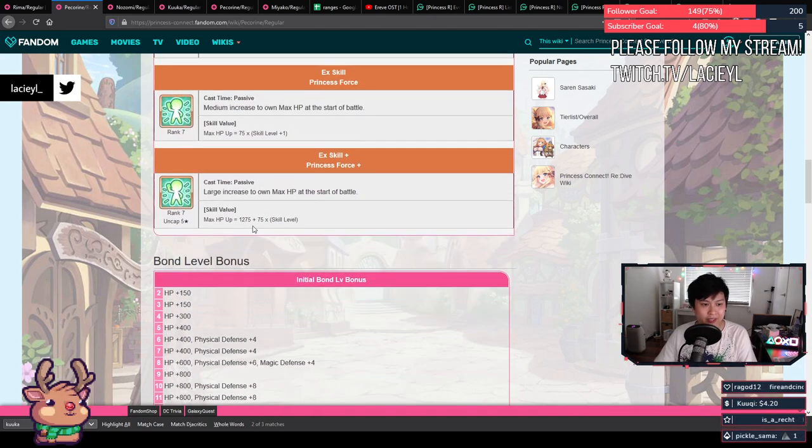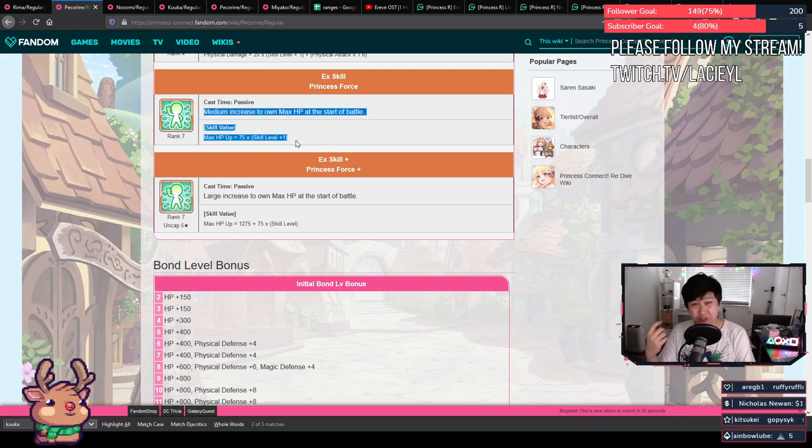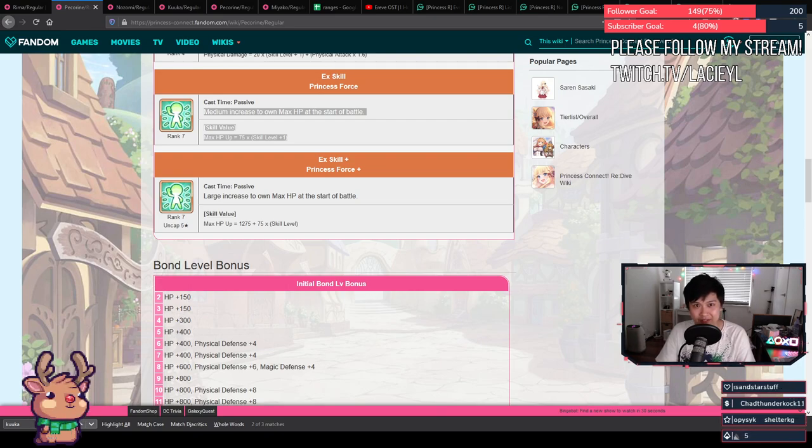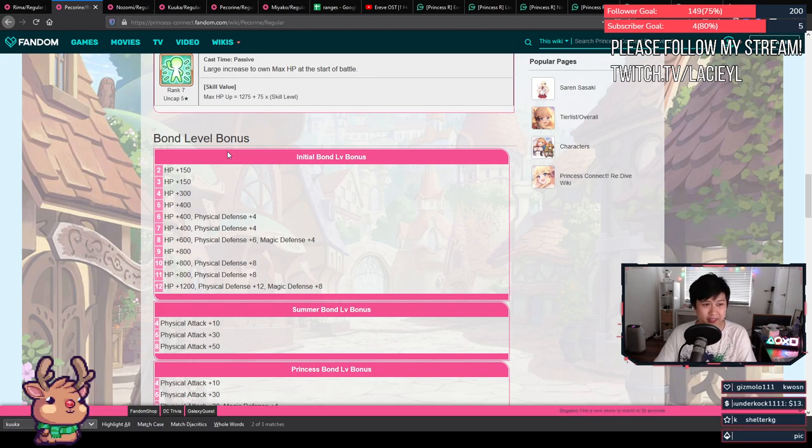Advantages: she's very easy to farm because she has hard stages, and as we move forward she actually gets up to 6 hard stages. She's very chunky at rank 7 because of her EX skill, which gives her a whole bunch of max HP. Max HP actually gives you damage mitigation for both magic and physical defense, since your HP soaks whatever damage is coming. She's got a decent magic defense buff to herself along with HP recovery, so that self-sustain is pretty good. My favorite thing is her bond level bonus, where she gets well-balanced stats from HP to physical defense to magic defense.